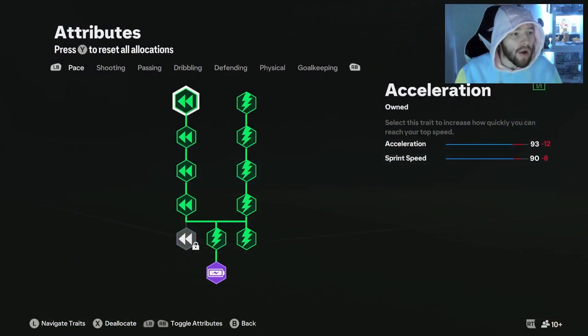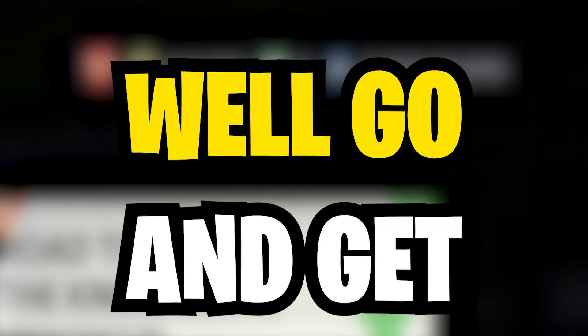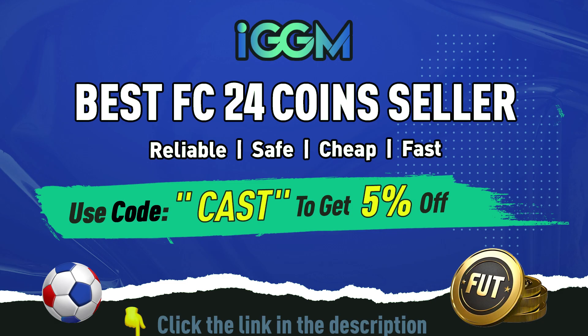But let's talk about this build now. Do your EAFC coins look like this, but you want them to look like this instead? Well, go and get yourself some cheap and reliable coins from IGGM, and use code CAST for 5% off.